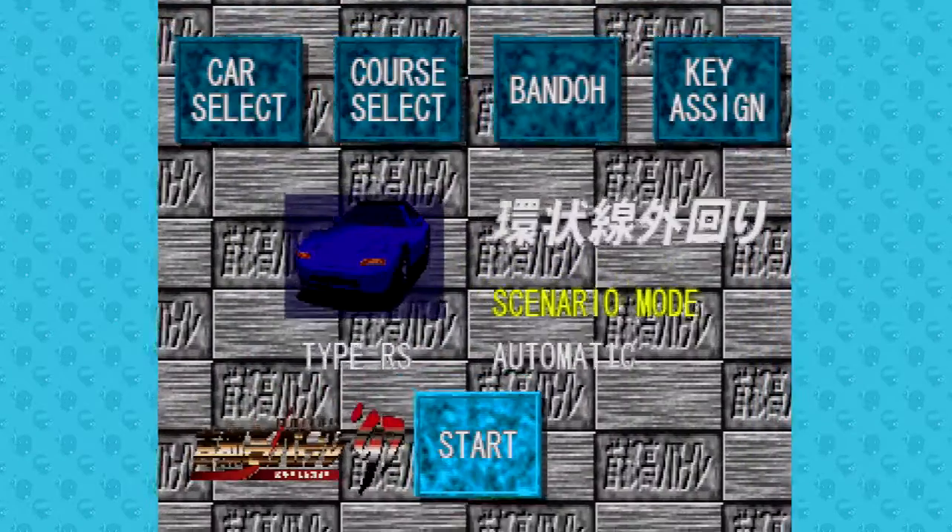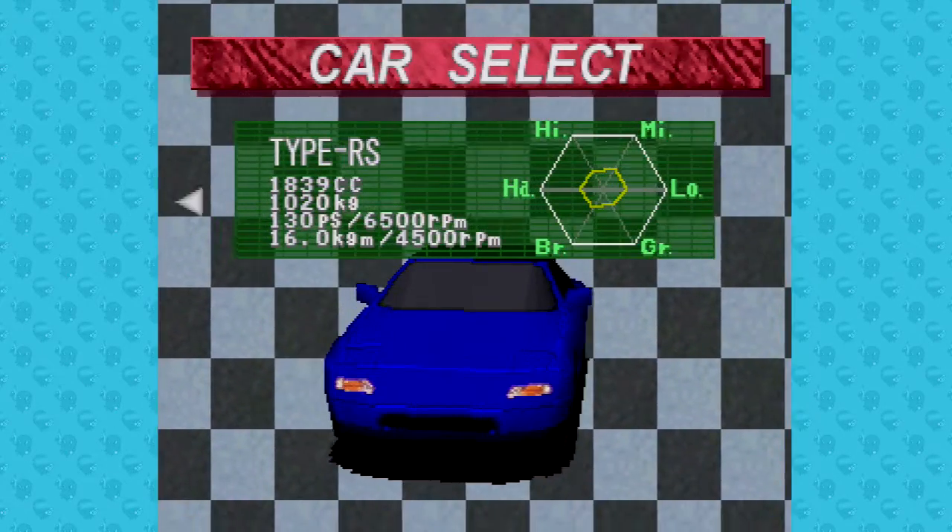When you start the scenario mode, you're greeted by racing driver Tsuchiyaki. You can then select your car, track, and head to Masaaki Bando's Upgrade Shop, or change the button configuration of your controller.